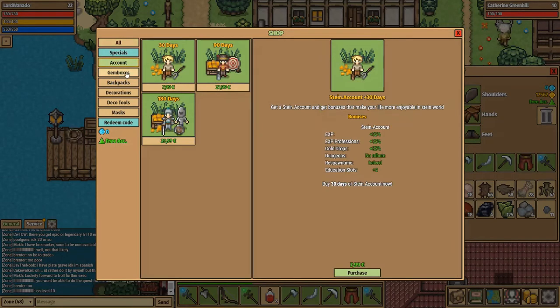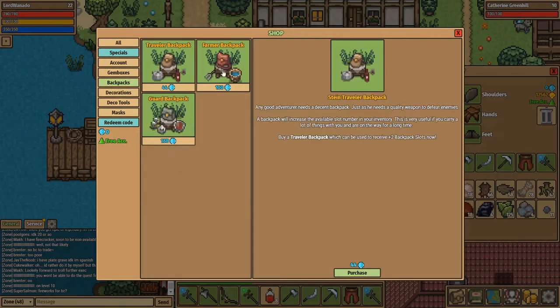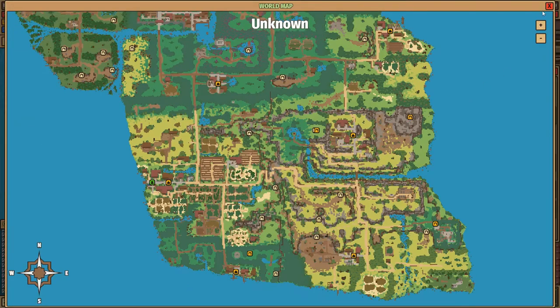Most of the shop additions are cosmetic — decoration, deco tools, masks — so you're not missing out on anything. The game is certainly not pay-to-win, but one huge advantage you can get is buying additional inventory size. A guard backpack gives you 10 backpack slots, which is a genuinely good investment — something I haven't done but am considering. There is also a bank up in Waldenback Shire, but you shouldn't be heading there until level 30.